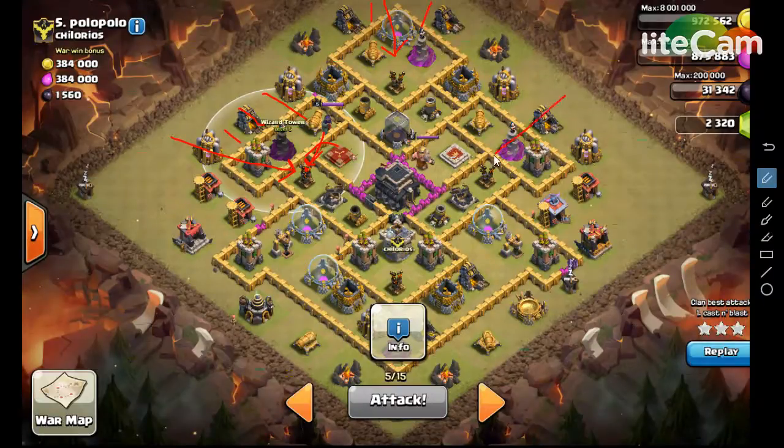Then I'll come over here, drop one hound, send two loons there, two loons there, two loons here. For Tesla spots, you can see basically the only open spots in the base are that line, that line, and right here. So he ends up having one Tesla there, one there, one there, and one there. You want to watch that out because they'll quick zap down your pups too.